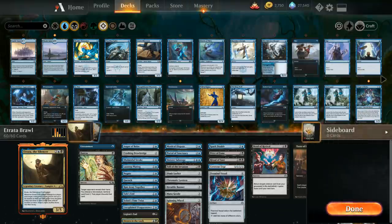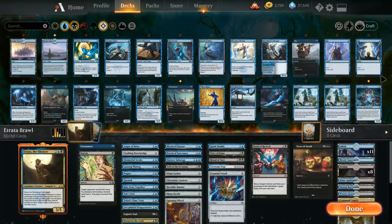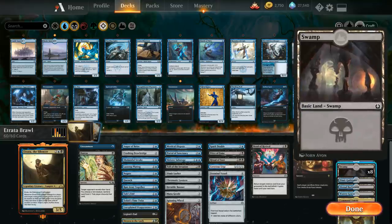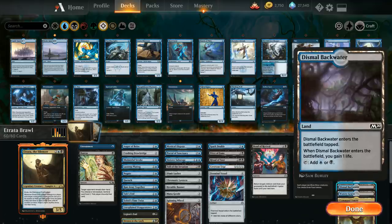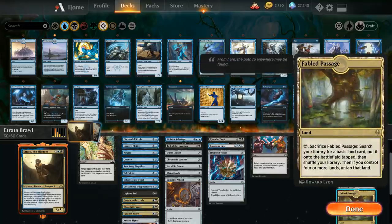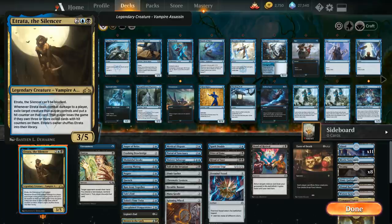For the mana base, we run lots of lands since we can't afford to miss land drops, without many fancy lands with activated abilities since we're mostly just replaying Etrata. That's 11 islands, a Mystic Sanctuary to put an instant or sorcery back on top, a couple swamps, and as many dual lands as possible — the Dimir Guild Gate, Dismal Backwater, Watery Grave, Command Tower, Evolving Wilds, and Fabled Passage. Important rules notes: tokens don't work with Etrata since they don't stay in exile with a hit counter. Exiling opposing commanders also doesn't count toward the three required. And if you bounce Etrata you still have to shuffle your library.